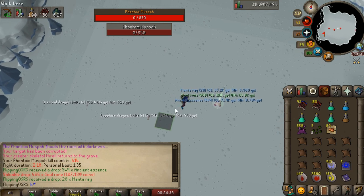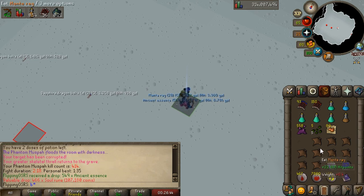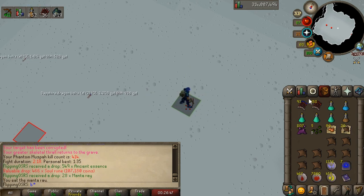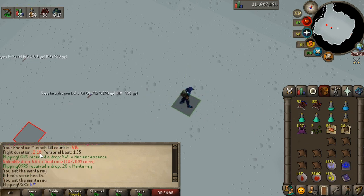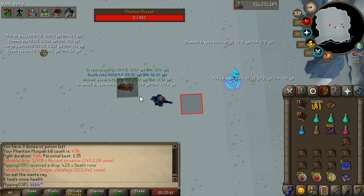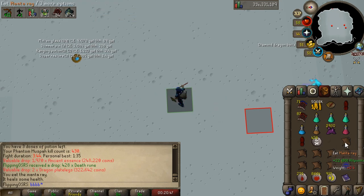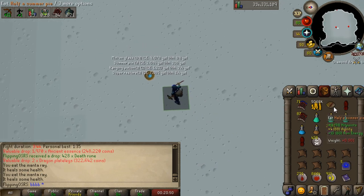That was a really, really quick kill — 2 minutes 18 seconds. Yeah, incredibly quick for a crossbow-only kill. We got so lucky with the Ruby Bolts, it's insane. I don't know if we're going to beat that. Oh man, they nerfed the Dragon Plate Legs drop — there's only two of them now. What the hell, Jagex? Only 600k normal loot — it used to be 750k.